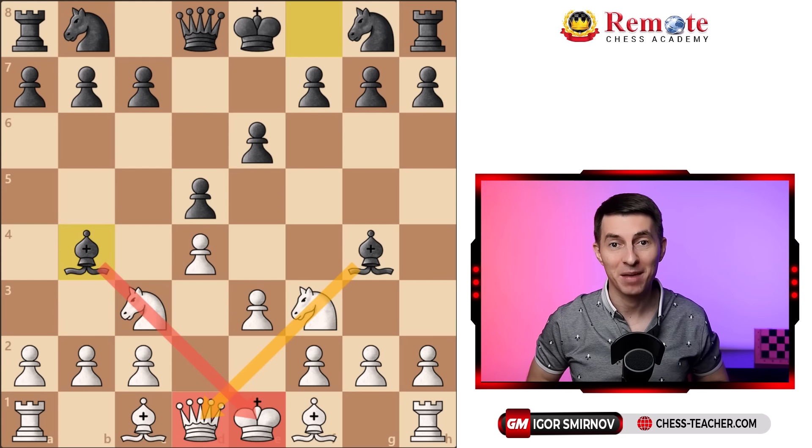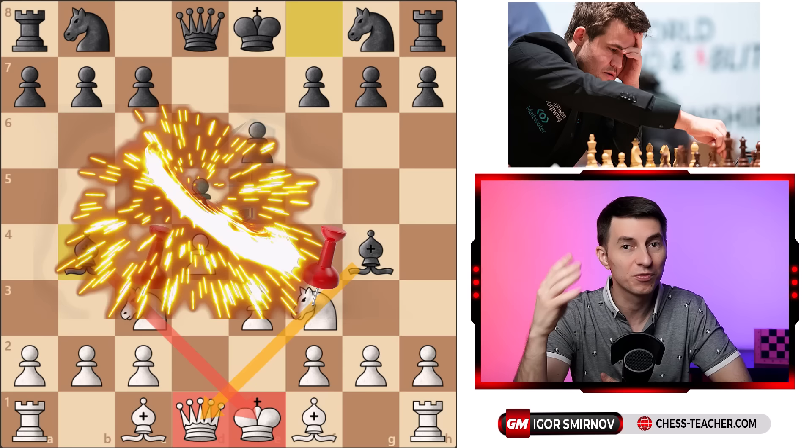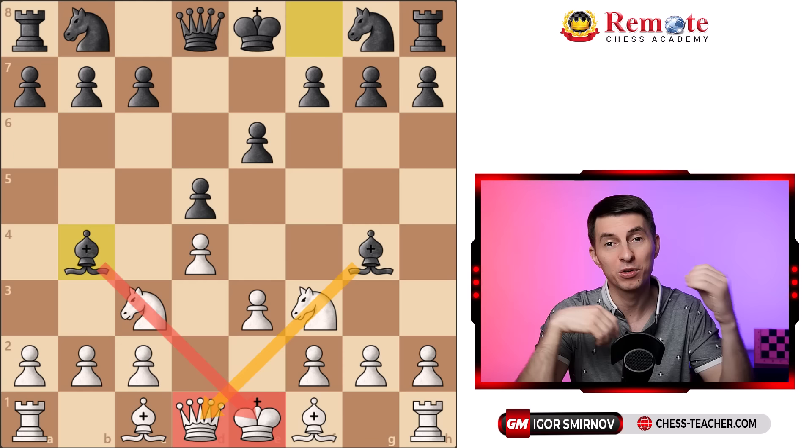Perhaps in every other game you play, your opponents are trying to pin your knights. For this video, I've analyzed a bunch of games from Magnus Carlsen to see how he handles such situations. I've discovered that he always uses four specific ideas to either counter the pin and punish his opponent, or to make use of the pin himself successfully.